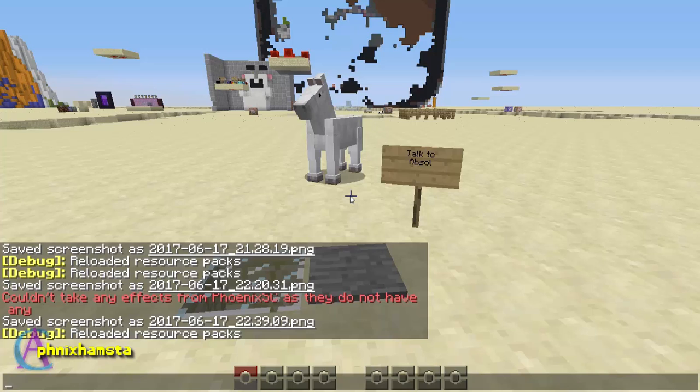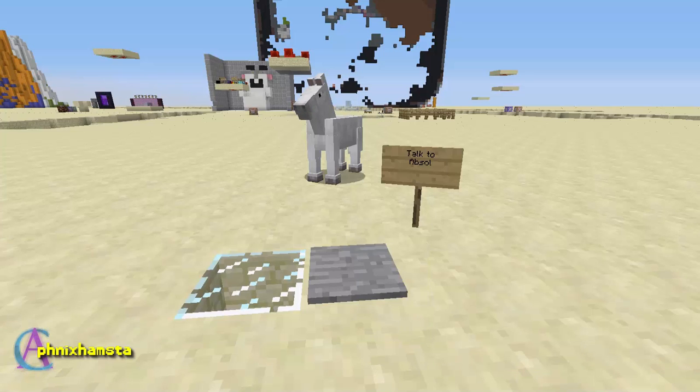I'm going to talk to Absol here, and that's a horse — let's just pretend he's Absol. To do so, I need to walk up to this pressure plate. Now, there won't be pressure plates in the map, that's not how we're going to trigger it, but this is just the demo concept to show you guys what I've done. So here we go, let's talk to Absol.